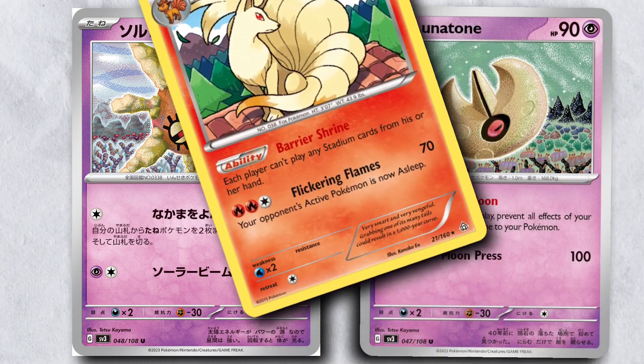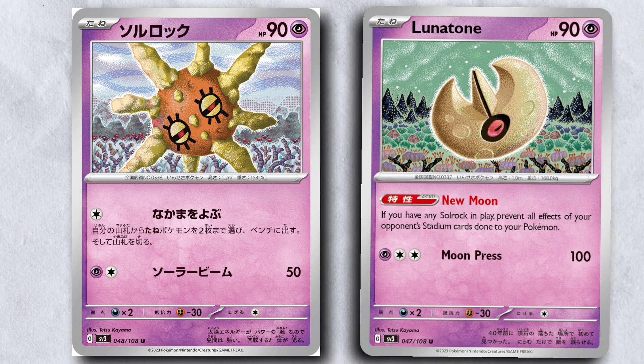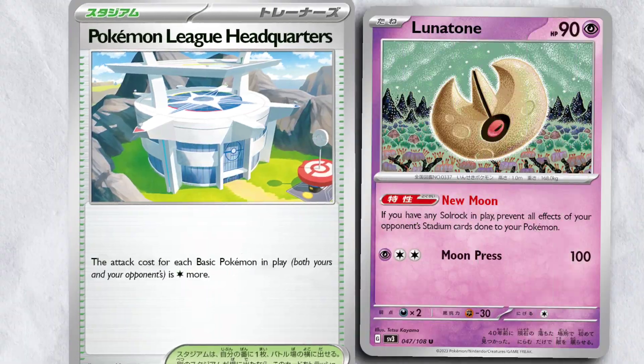We've had Pokemon that have locked stadiums in play, but we've never had Pokemon that have shut off the effects of stadium cards. This is actually really cool because there are a lot of really annoying stadium cards in the format, like Path to the Peak, Temple of Sinnoh, and the new Pokemon League HQ.